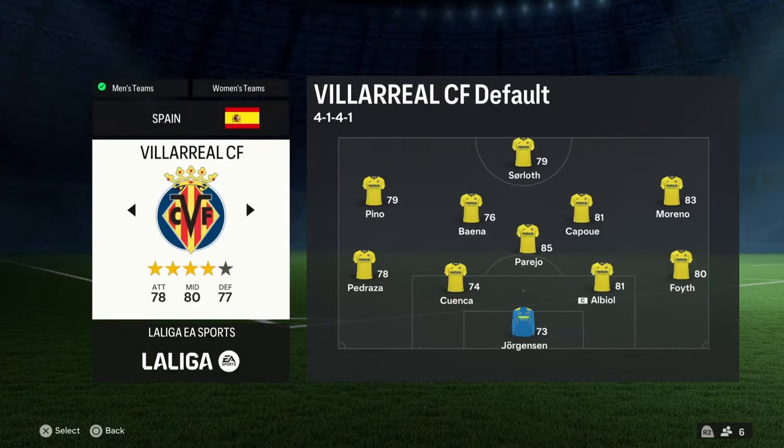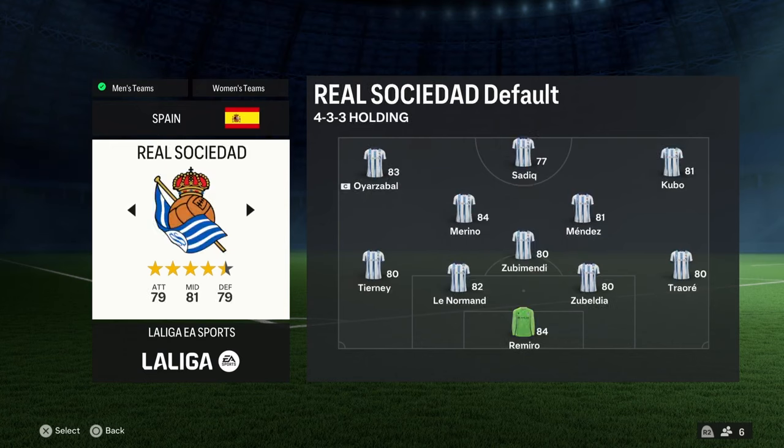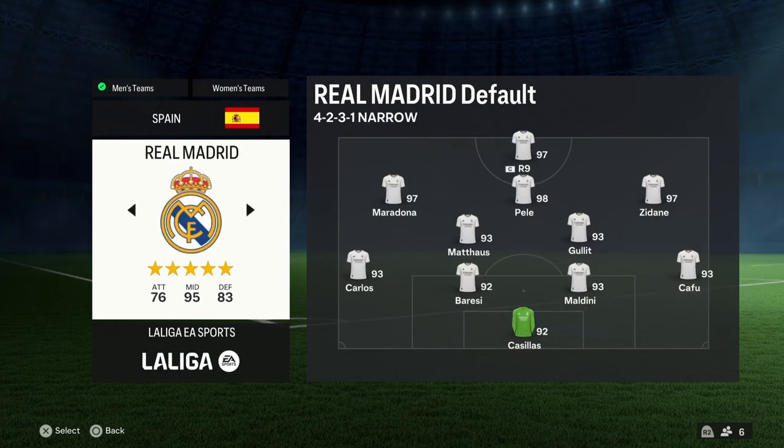For the icons I put them on the greatest team of all time kit — Real Madrid. Look at this team: R9, Maradona — I brought him back into EA FC — Pelé, Zidane, Matthias, Hullét, Roberto Carlos, Baresi, Maldini, Cafú, and Casillas.